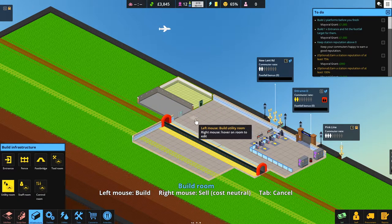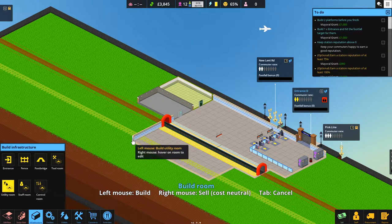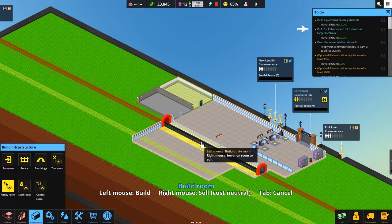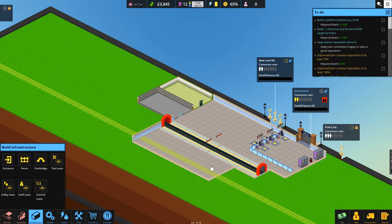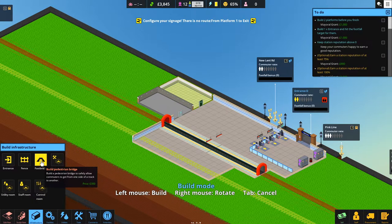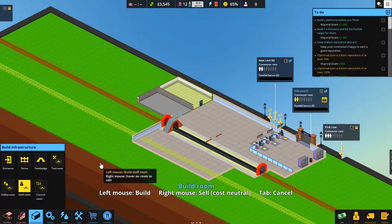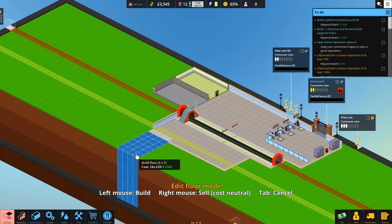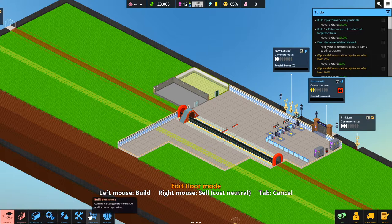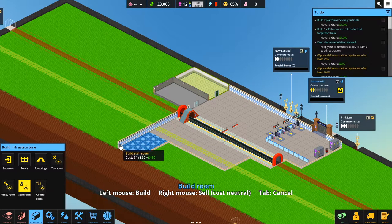Now we need to put a staff room somewhere. Some people mentioned in the comments that we didn't change it in the last episode so you can enter from both sides - let's fix that now. We've made it so you can enter from both sides. We'll put a footbridge in and that's where we'll put the staff room. We need to put the floor in first - build this a little bit bigger. There we go, that's where our staff room will be.